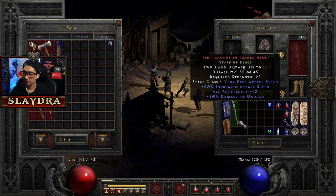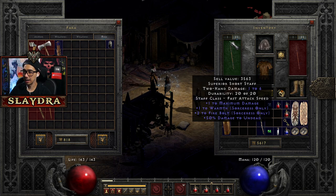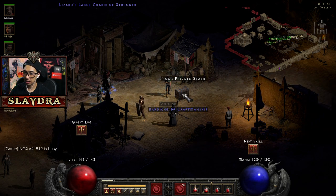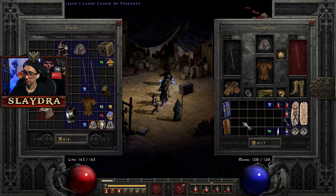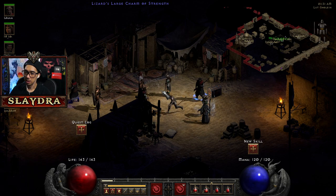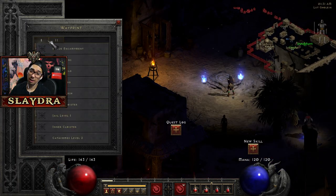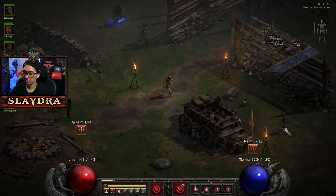If you talk to Fara you'll get rid of the poison, or you can get an antidote as well. So this is the Staff of Kings — it's not really that great other than all resistances, but it is an item we will use later. We are actually level 19 now so we should actually be looking for a staff. We're going to grab these out of the way and go back to Akara. We can use our Stealth now and we can move faster which is going to be really nice.